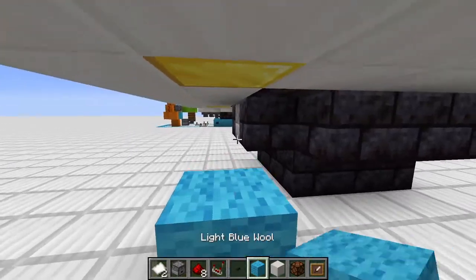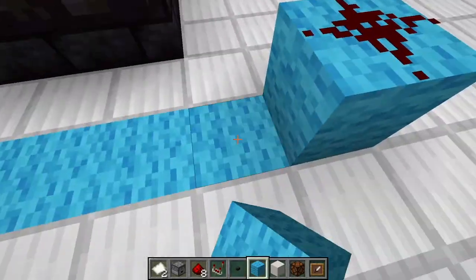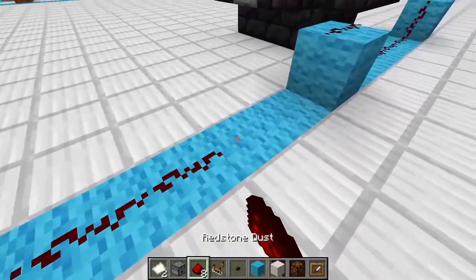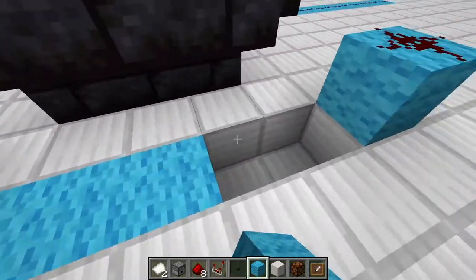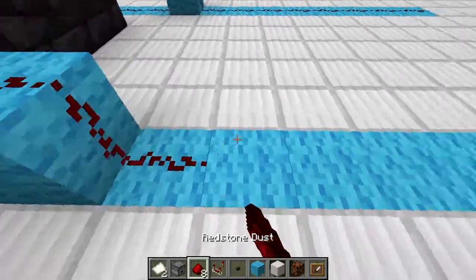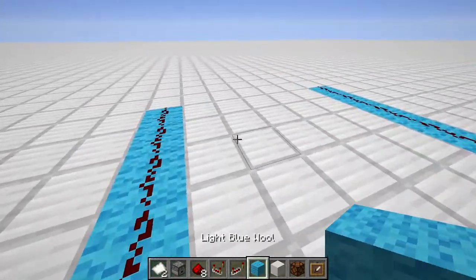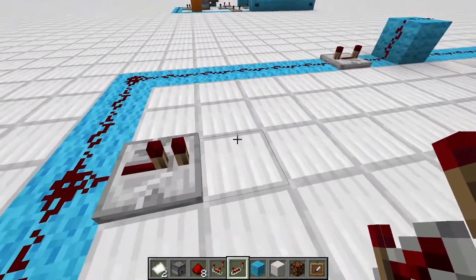Next we build the blue line - put redstone beneath every gold block, then connect them. That's eight blocks from this gold block: one, two, three, four, five, six, seven, eight - and we mirror that to the other side. Five blocks in between, and one through eight blocks on the other side. By now we already need a repeater, so put it in here set to four ticks.